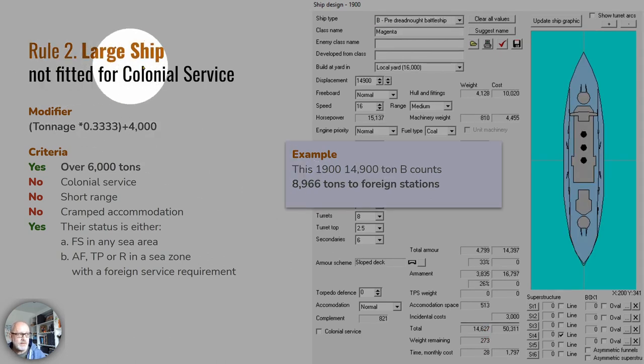Number two: if you have a large ship not fitted for colonial service, a modifier is applied. You take its tonnage, multiply it by 0.333 — cutting it by a third — and then add 4,000 tons. This applies to ships over 6,000 tons. Here, a perfectly ordinary 14,900-ton pre-dreadnought battleship only contributes 8,966 tons to the foreign station requirement — a major reduction. The bigger the ship, the bigger the loss.